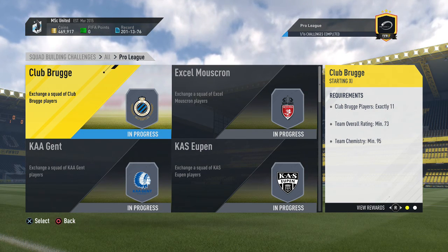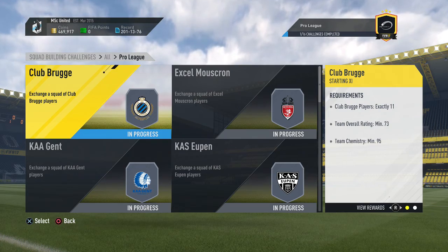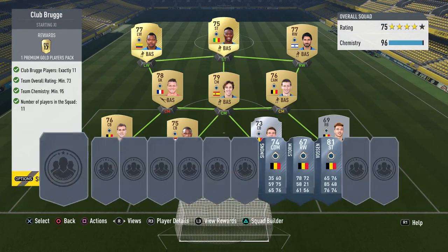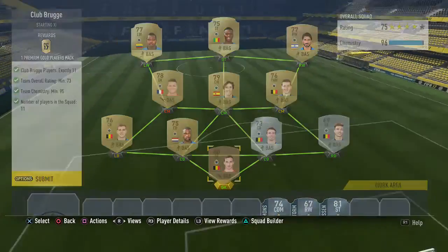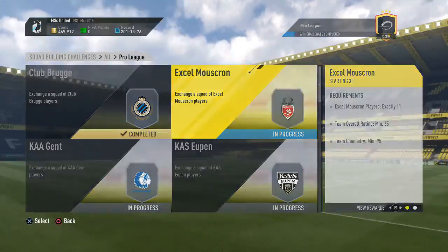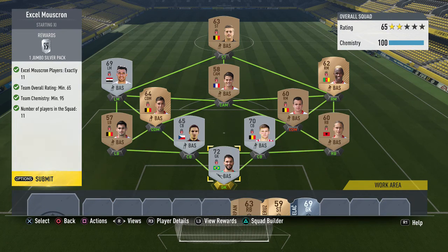Let's jump into the packs and I'll tell you about the teams as I complete the challenges. Starting with Brügge - I think it has the highest requirement besides Anderlecht, which I completed before. For Club Brügge you need a 73-rated squad, which we've done at 75 rated, and you need 795 chemistry - similar to the Scottish squad building challenge. Basically the only requirements are rating and chemistry; there's no nation requirement or weird requirements like in the MLS SBC. Let's cash in on the Brügge team and we get a premium gold players pack.